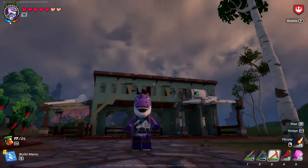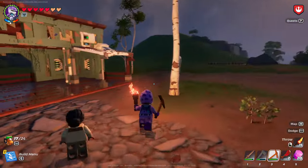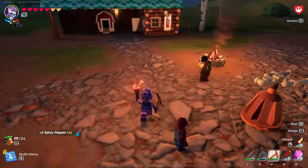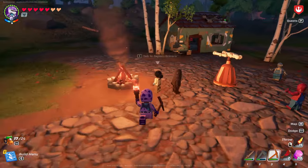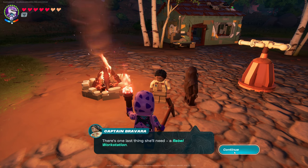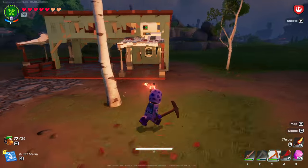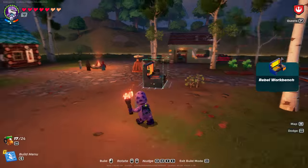Alright, good day friends and welcome back to LEGO Fortnite. I just built this thing today — we're going to do another attempt at getting a lightsaber. She was about to talk to me, so I built that building. I thought I wouldn't record it, kind of boring. She said it's time for another adventure, and she wants our rebel workbench — I can already make one!